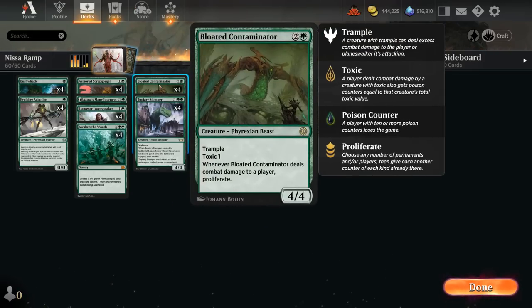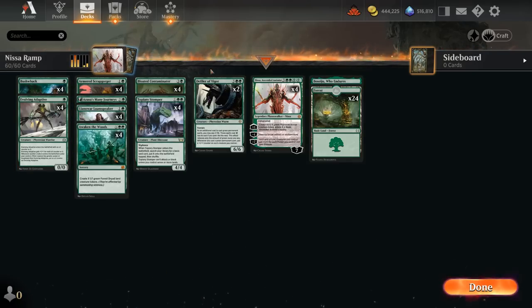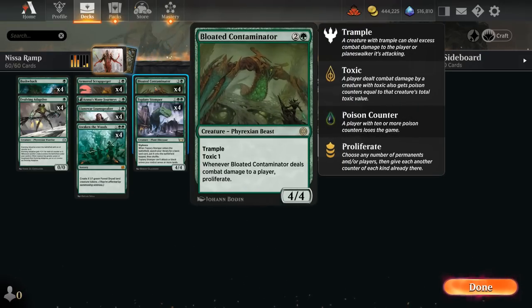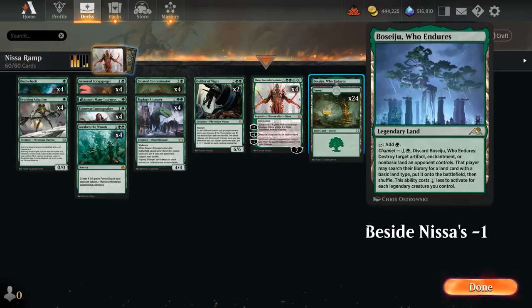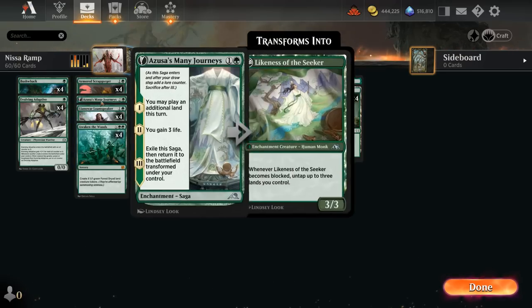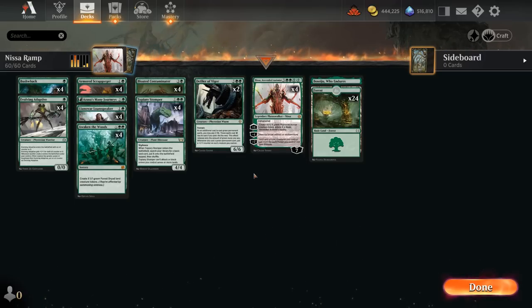A full set of Bloated Contaminator, a 4/4 Trample and Toxic 1 — not going to poison the opponent to death, but whenever we deal damage to the opponent we also get to proliferate, meaning we can add more oil counters to the Adaptive and the Scrapgorger to grow them, as well as maybe add more plus-one counters to the entire team once we have a Defiler going off, and maybe add more loyalty to our Nyssa as well. Then two copies of Defiler as the other payoff card, 24 basic forests, still playing a Boseiju for a tiny bit of interaction for enchantments, and four copies of Bushwhack as removal that can also search an extra basic land. That's our deck, now let's jump into some games.